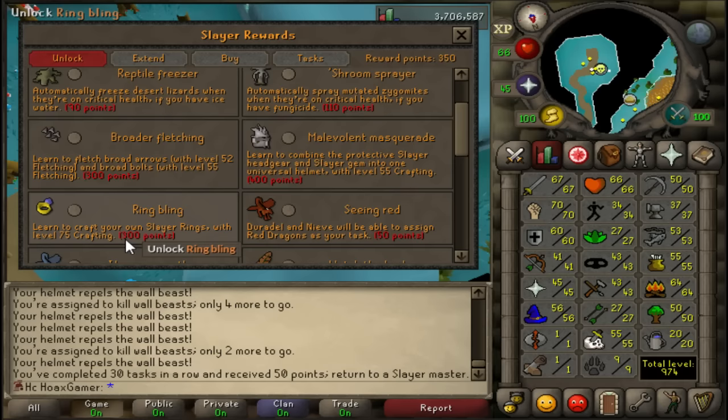There are also broad bolts — really good but I don't have any crossbow yet. Once I get a rune crossbow I'll definitely unlock those. The best thing right now is to get the slayer helmet because I only need 55 Crafting and I'm not too far from that. All I have to do is get five more tasks for 50 points and then grind out Cabin Fever and get that black mask.